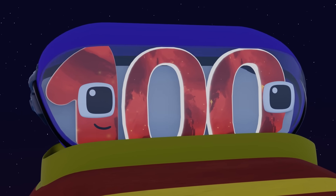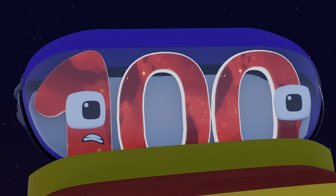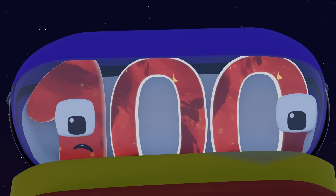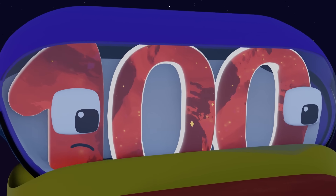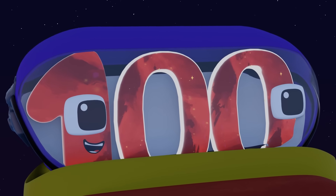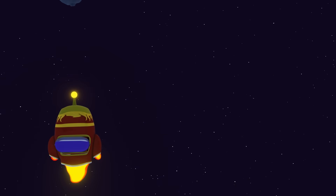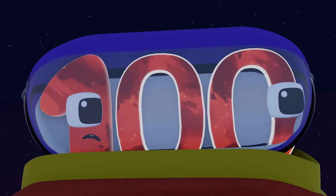Wow, this is really fun! Wait, what's that up ahead? Oh no, asteroids incoming! I don't want to get hit, what am I gonna do? Quick, 100, think! You need a way to get past all of these asteroids safely. Oh yeah, I can use the blaster in this machine to shoot down the asteroids! Here we go — right, left!